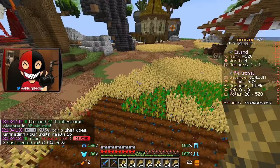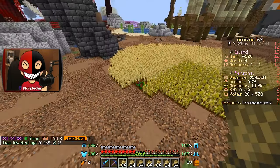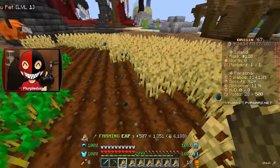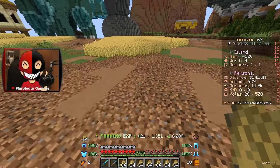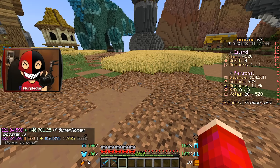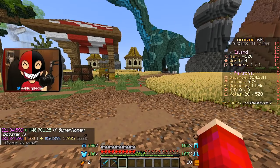My tractor pet is now level six. We've got wheat, carrots, nether wart, and crystals as the resources you can farm — they give you a bunch of money. Let me pick everything up and sell it all. A little sell all... that is 54,000 and that was just one line and a little bit more — so not a lot.